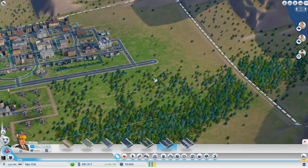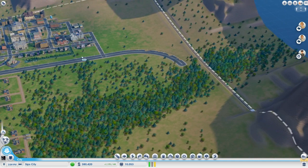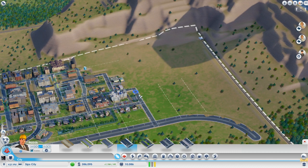Let's curve this road around here. I didn't even check my oil map to make sure — oh, look at that, perfect, right around the oil. We've got this medium wealth area nestled in between two low wealth zones. That'll probably be fine... it's probably not going to be fine, but whatever.